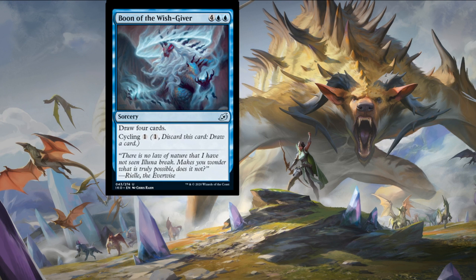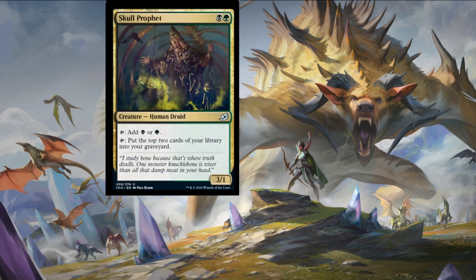Speaking of options — Skull Prophet costs a swamp and a forest for a three-one human druid. You can tap it to add either a swamp or a forest, which are Golgari colors. You can also tap it to put the top two cards of your library into your graveyard. So whether you're going to self-mill, use it as a mana dork, or just use it as a two-drop, it's low-key one of the best cards of the day for me.